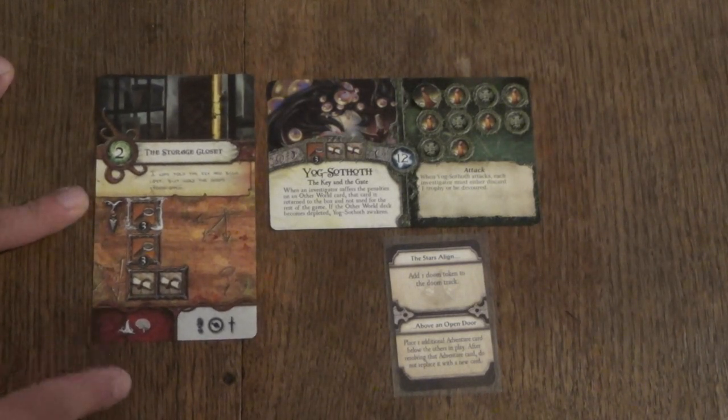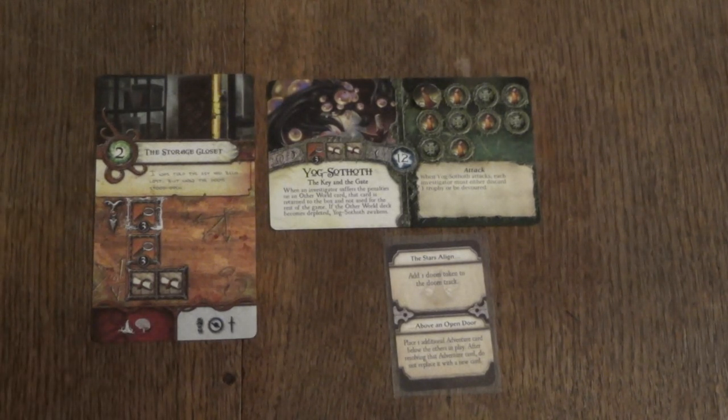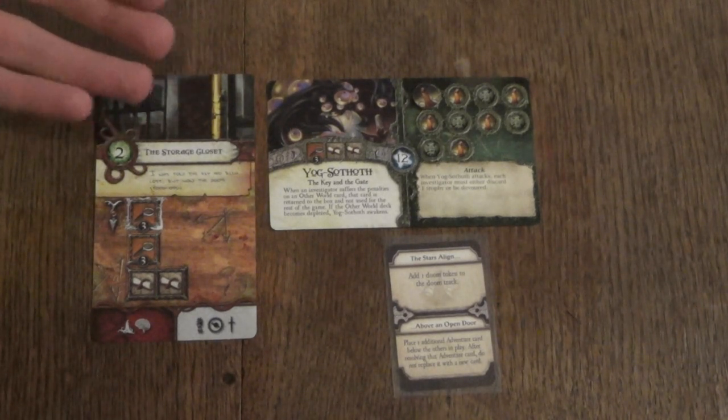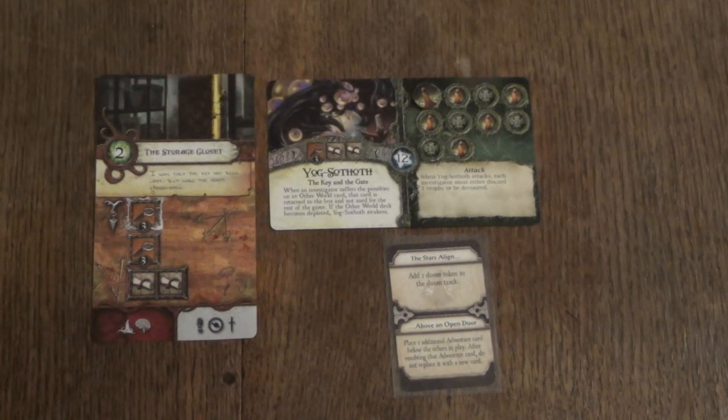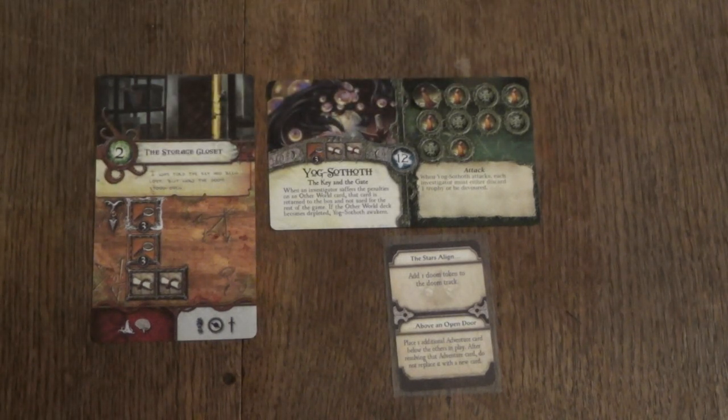The other way to add doom tokens to the ancient one's doom track is by investigators getting killed or devoured, as it is called in this game. When an investigator either goes insane or is killed by losing all of its stamina, you would add one doom token to the ancient one's doom track. So that is how the AI of this game works — symbolized by these ancient ones trying to fill up their doom tracks.